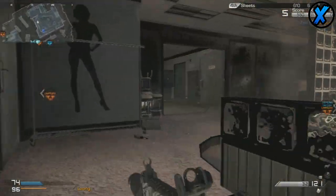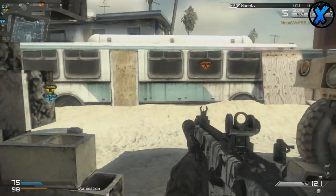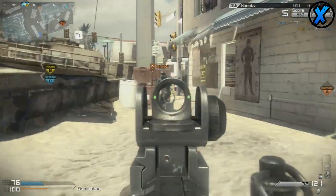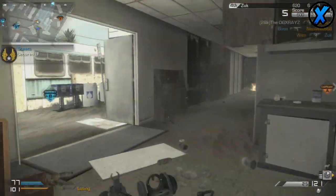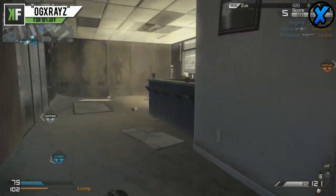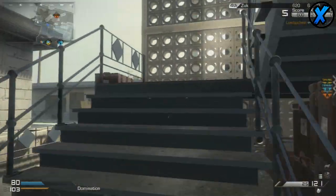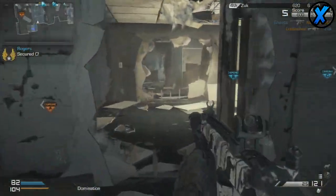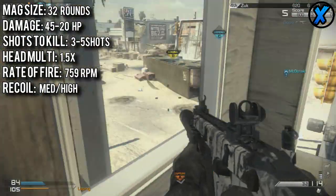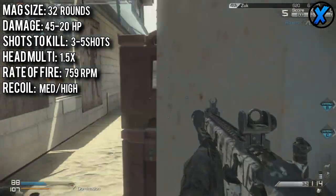If you're good at managing recoil, aiming for the head is the best option to cut that 3 to 5 down to a 3 to 4 shot kill. Because the Vector does so much damage it's balanced out by having a slower rate of fire — it shoots at 759 rounds per minute, which is still faster than some SMGs from Black Ops 2. Despite its lower rate of fire, the Vector has quite a bit of recoil and kicks up pretty hard when you shoot. This is the kind of weapon where you want to start at the chest and let the weapon kick up in hopes of getting a headshot, which I would suggest.